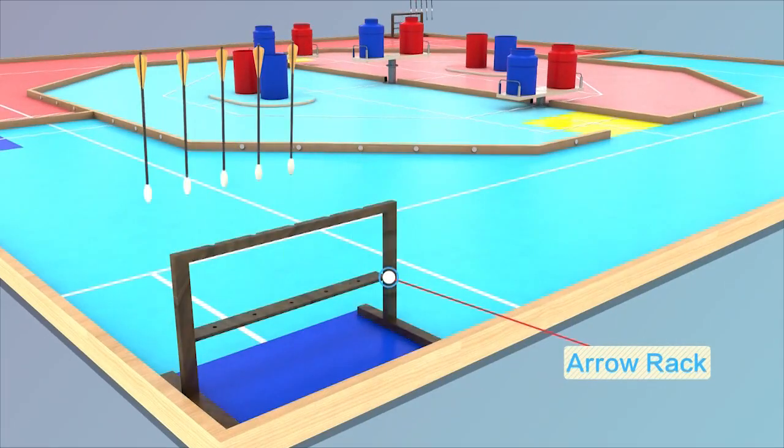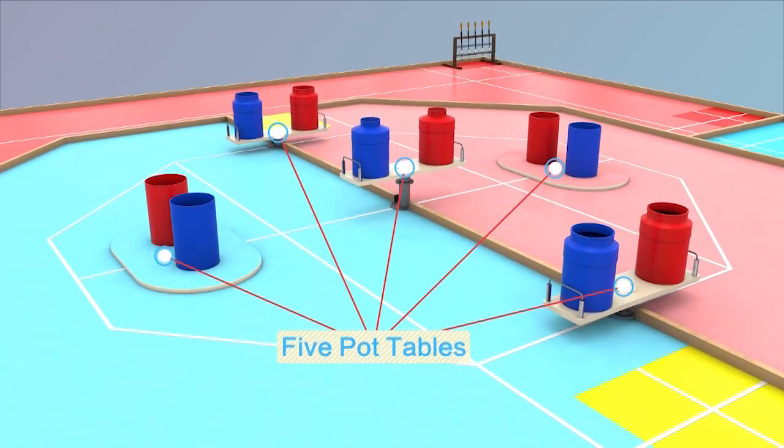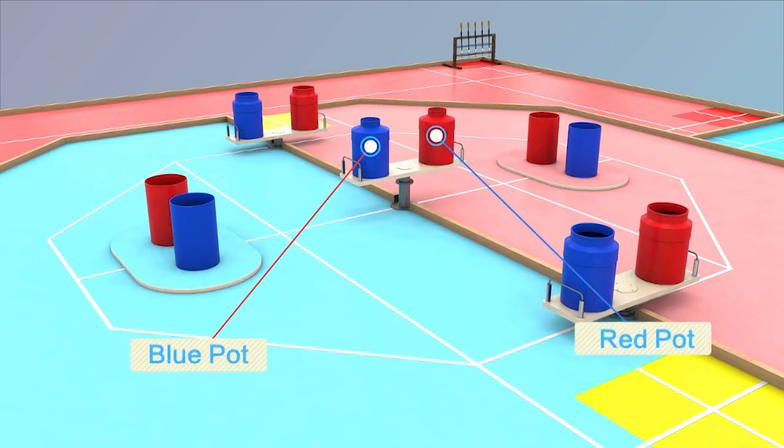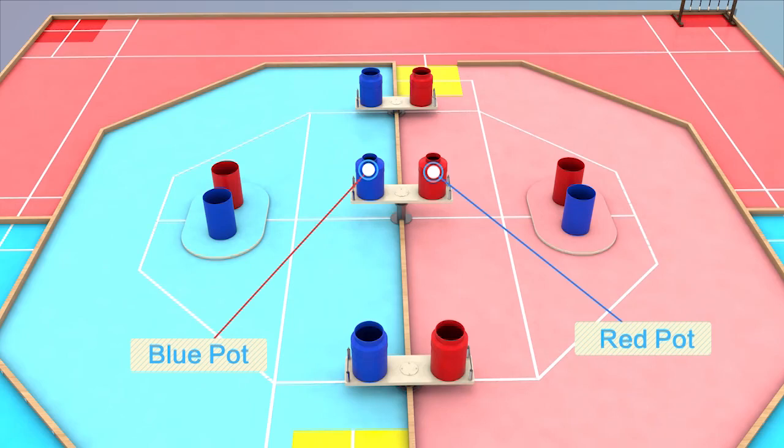This is the arrow rack. Five arrows can be arranged on it. There are a total of five pot tables in the red and blue inner areas. One red pot and one blue pot are set on each table, and they belong to the red team and blue team respectively.